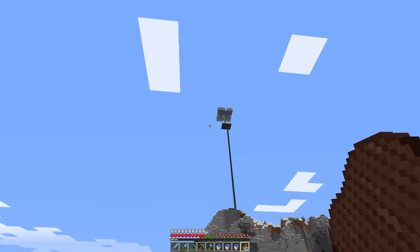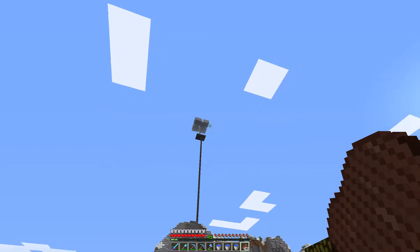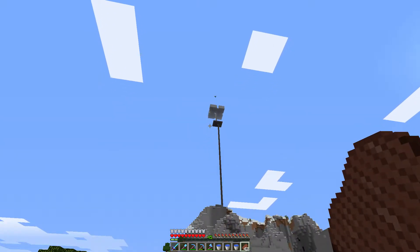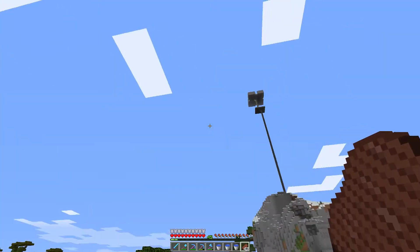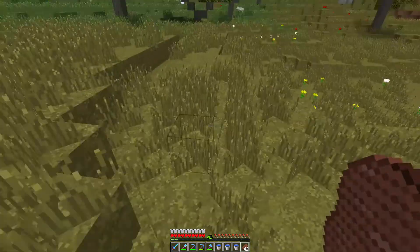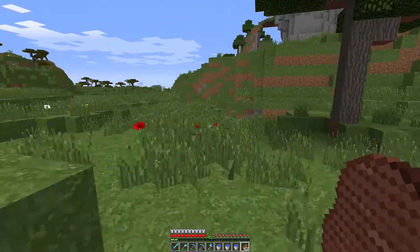This is going to be a very simple creeper farm design. We're going to stick a cat in the middle, put some carpet dotted around on the inside to stop spider spawns, then have the creepers drop down. I'm going to extend the AFK platform out here to put some chests and hoppers to catch our drops. The creepers will fall down, hit the magma, die, and we'll just AFK and collect gunpowder to make ourselves rich on the server.